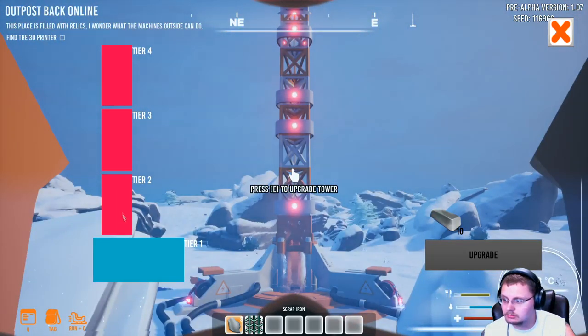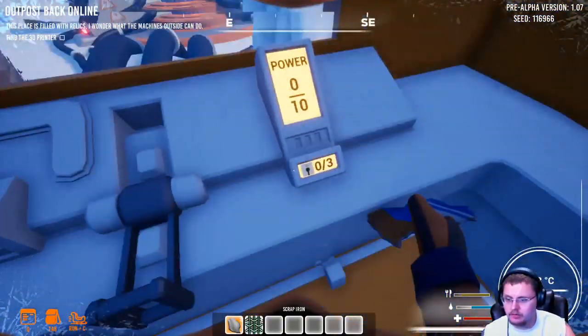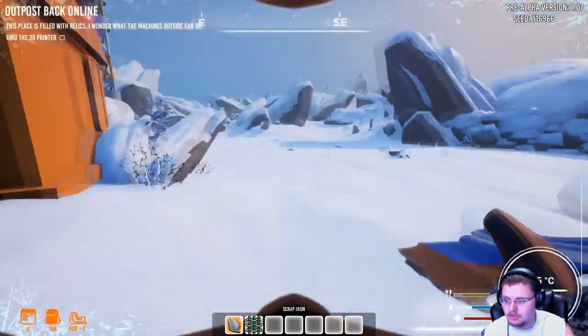Press E to upgrade the tower — I need 10 metal. We're just going to stay with metal right now. You don't have enough power to do anything, so we need to find the 3D printer and get some power hooked up. High voltage — pick up the cable connected to the front of the power outlet.